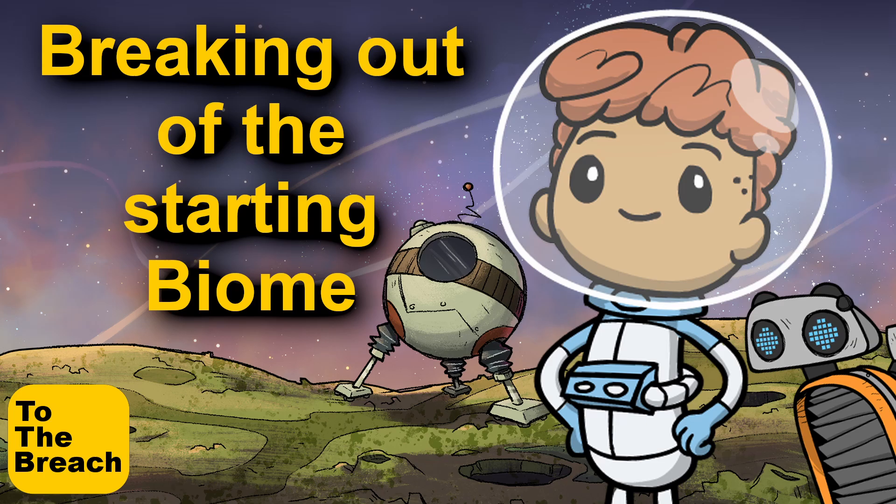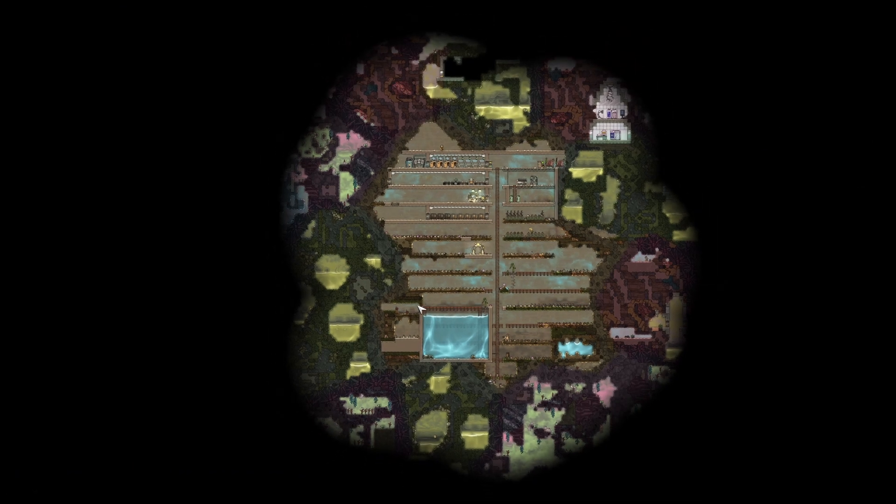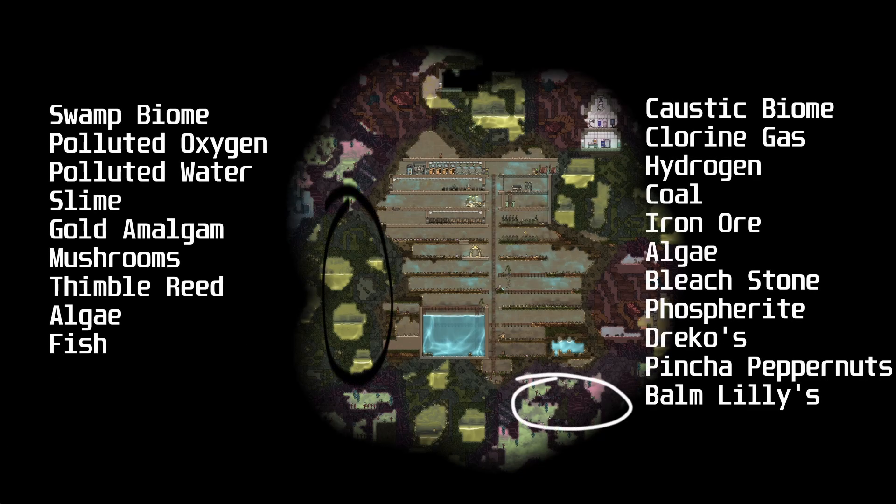Greetings Duplicant and welcome to The Breach. Today we're going to break out of our starting biome. We've got two real choices: the swamp biome and the caustic biome.